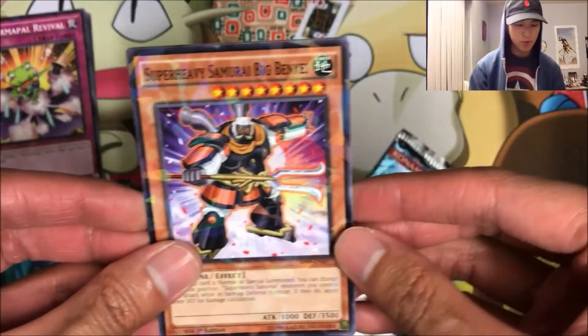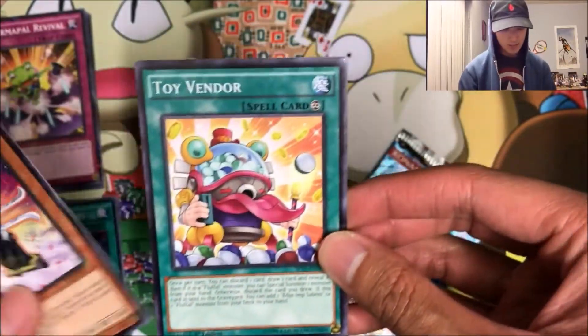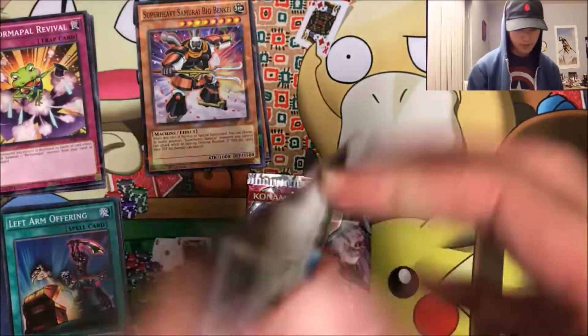We got a star foil Super Heavy Samurai Ben-K, Toy Vendor, a Poor Pal Whip Snake, and Regeneration Force.